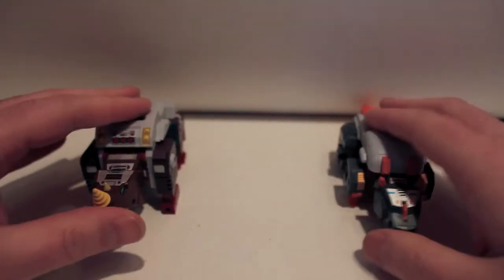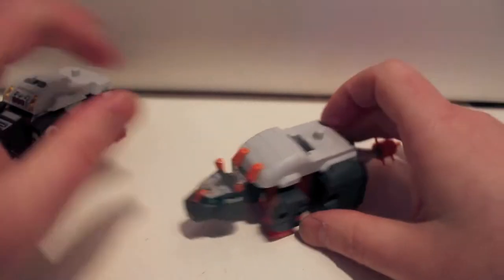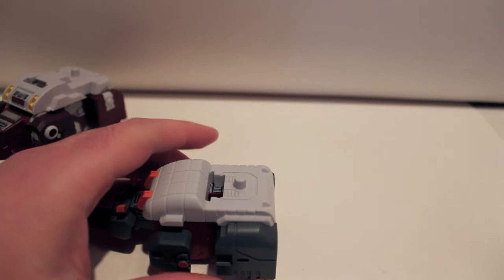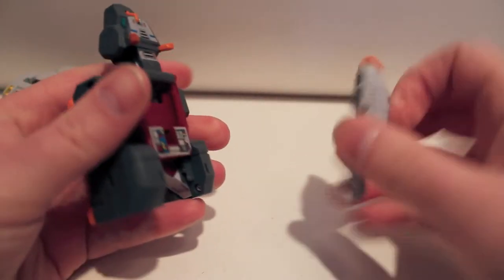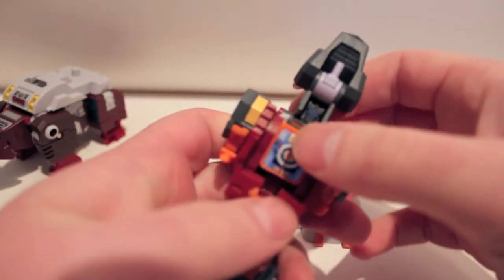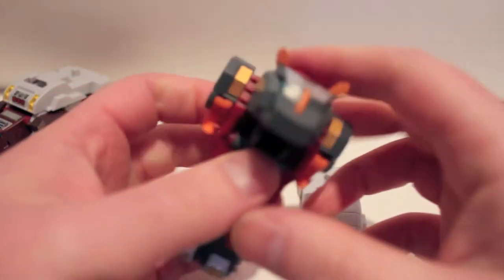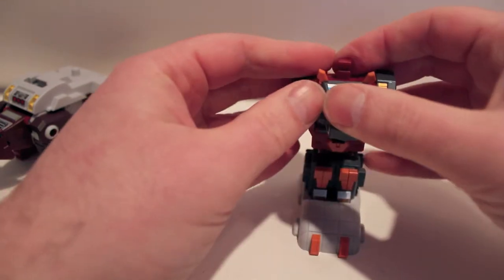We're going to start with the two legs, beginning with Tail Club. Take Tail Club, rip his tail club off and set that to the side. Take the plate off, foot off, put that down. Fold out the legs and collapse them, take the arms and fold them down. Rotate the connection joint around, fold the face out to the front, and plug them in — that is one leg done.